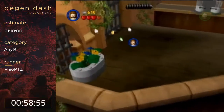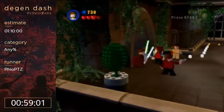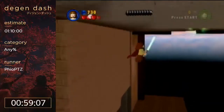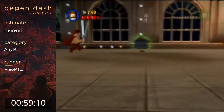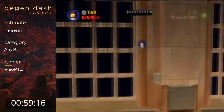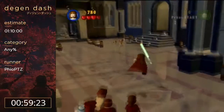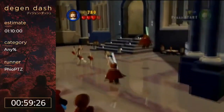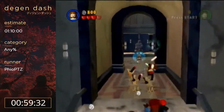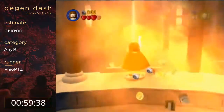It is almost over, but we have the Thede skips — both of them. The next Thede skip has the most retarded name I've ever heard: Thede skip 2.0. The first Thede skip saves around 30 seconds over doing the room normally, and the second one saves about 30 seconds as well.